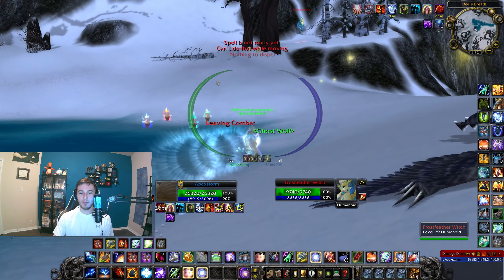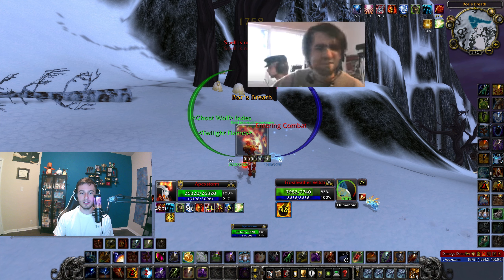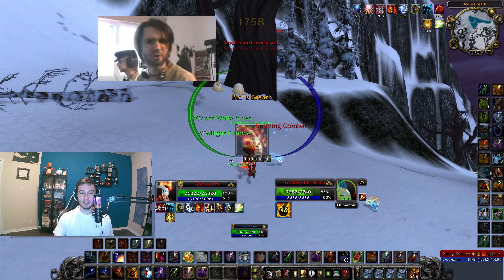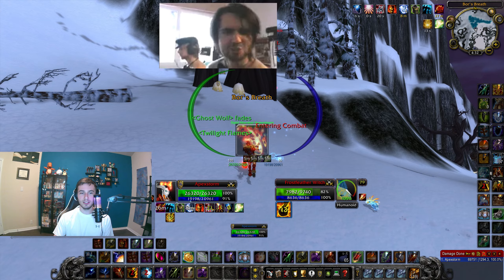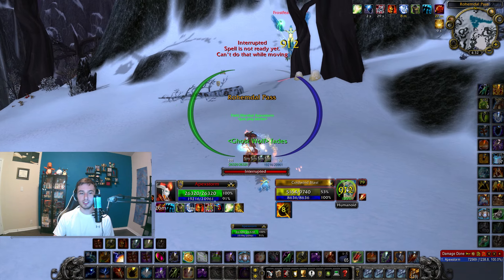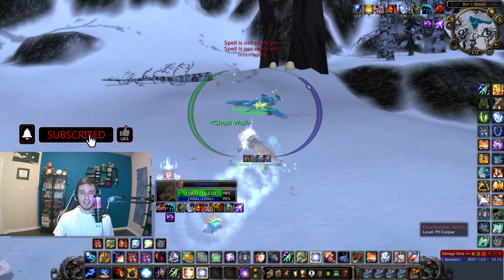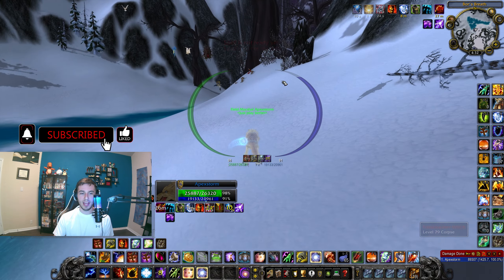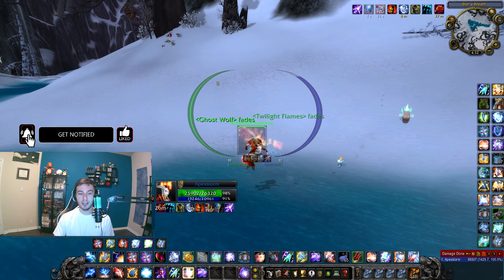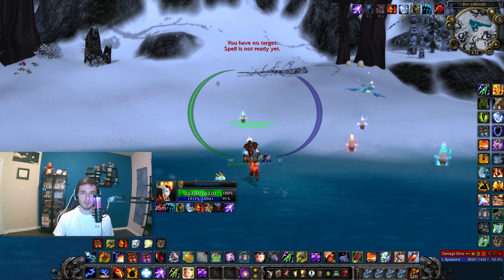The way to start is almost always going to be lining up with the opponents and ghost wolfing around some sort of pillar. If they try to fear you or polymorph you, you just go around the corner. You're just purging the whole time. Maybe you're applying more flame shocks if they're being passive, or grounding some CC. That is how the start of most games will go — keeping tremor down, grounding spells, spamming purge the whole game, flame shocks, and getting some sort of setup.